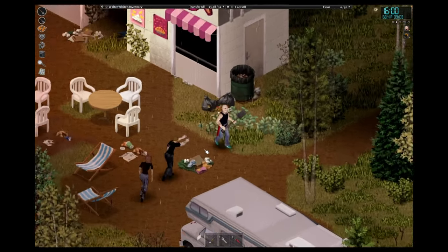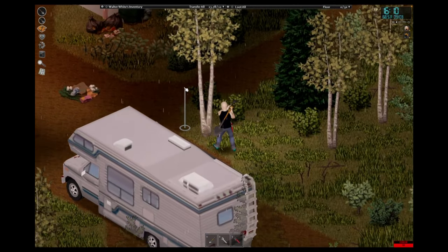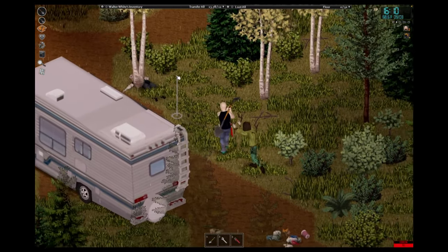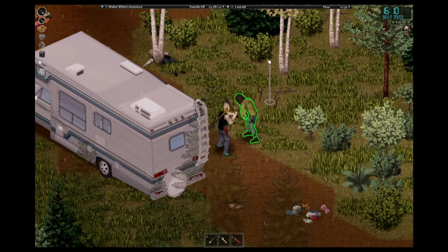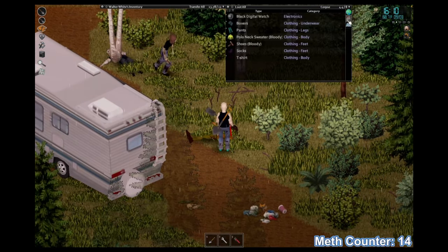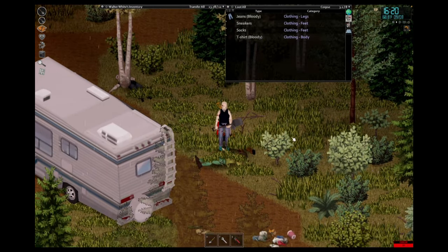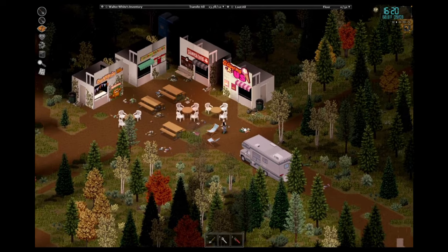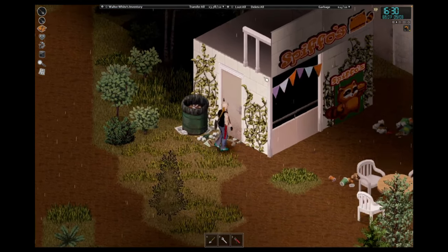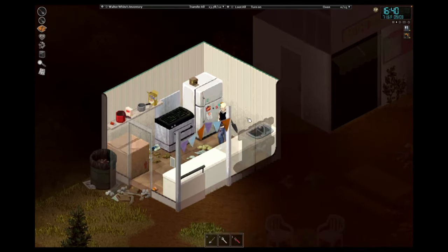All of the windows are boarded up so there's no way for us to get inside. We'll try this little area here. I'm still a pro driver — I just didn't look where I was going! Some shrooms — it's not our meth, but I'll take them. Less drugs on the street and more drugs for us. I forgot to mention, in this reality Walter actually takes his product. Oh, do you have any meth? No. What about you? No meth. We'll keep looking — there's another bin over there.